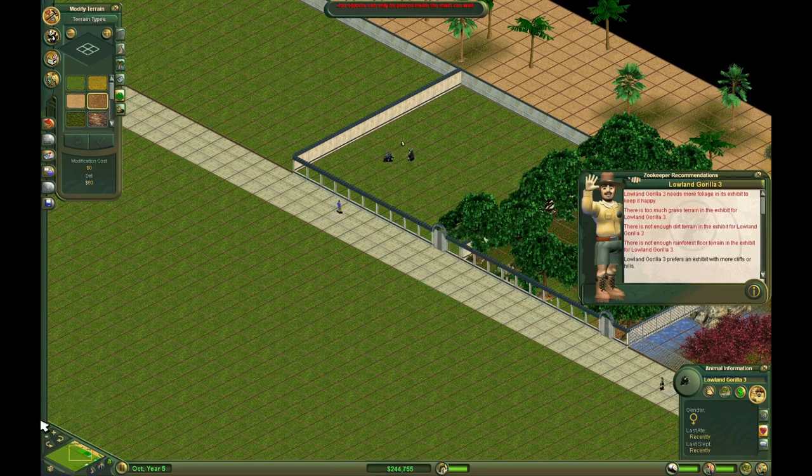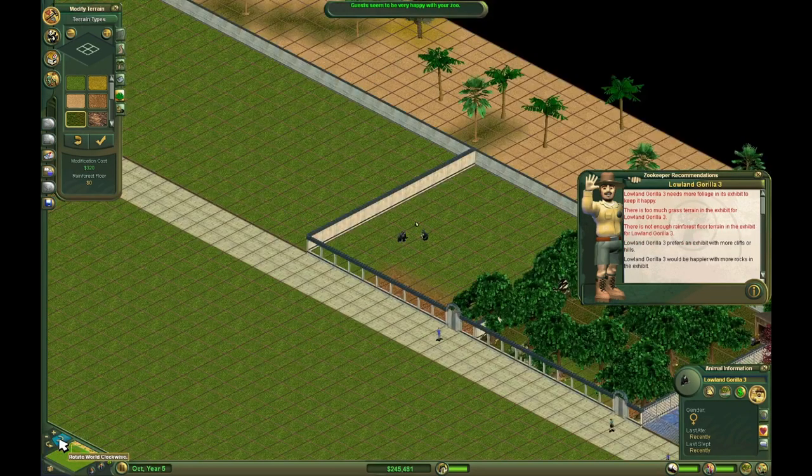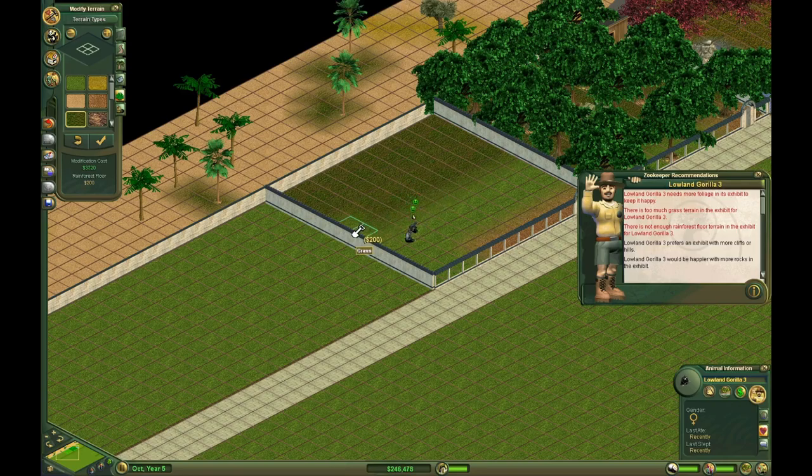Let's put dirt at the front like we have been doing. And then we'll start with the rainforest floor in the back. I'm going to assume they like some grass. Ostrich H has died of old age. Goodness, that was a tongue twister. But probably not much grass. There we go.